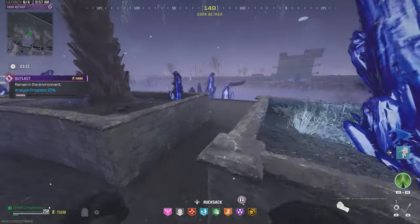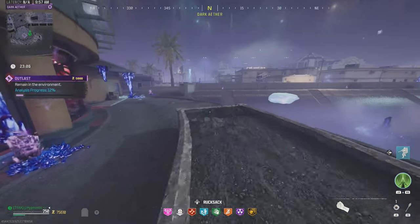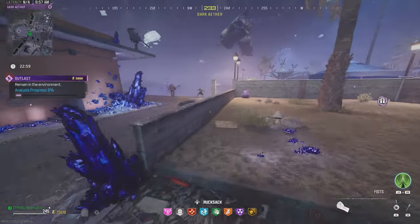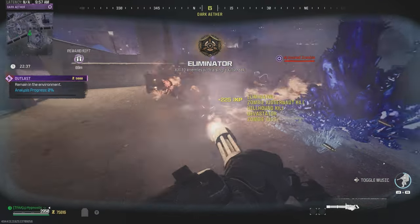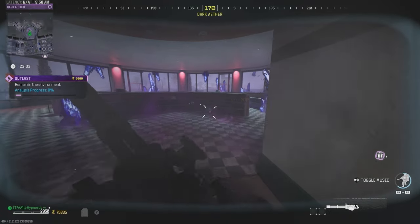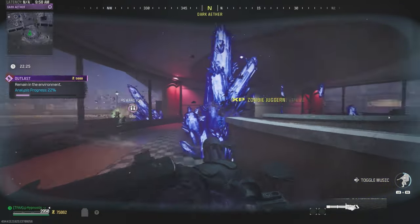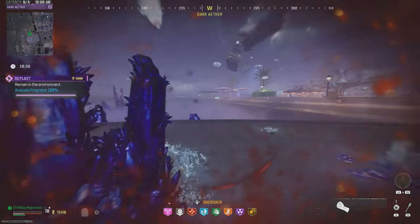We're out of self-revives — this ain't good, boys. I'll see you guys either once this contract's done or once we've died. I'll have to throw Jug for this part. That feels a lot better. Let's run into this room. Now we can progress with this contract. Hopefully we get a self-res. We've finished the contract — oh my god, we're at 1 HP!